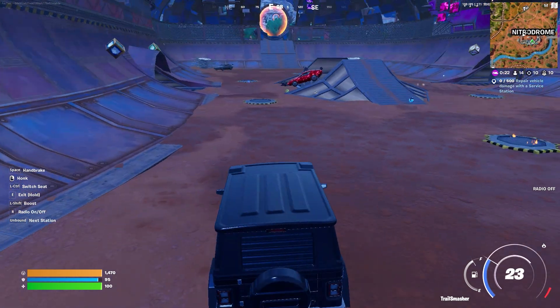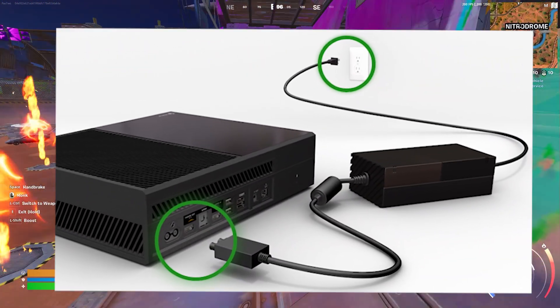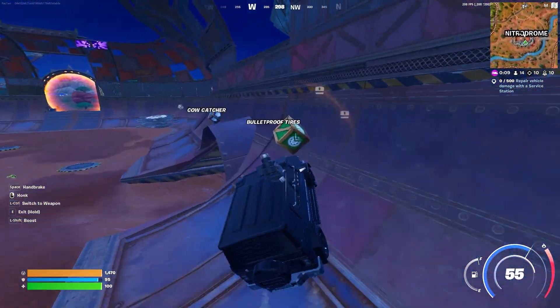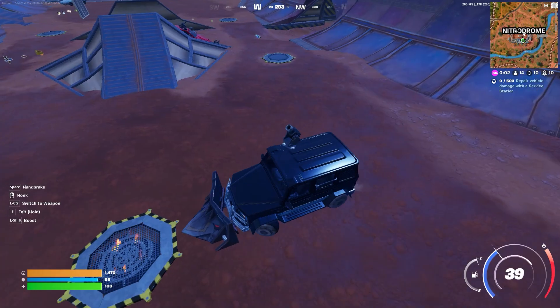For this, you simply need to turn off your device completely, and once the device is turned off, simply remove all the wires from the back of the console and hold the power button until any remaining power is drained. Once it is done, connect back all the wires and turn on your device.